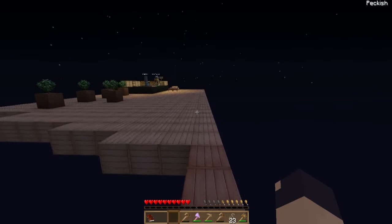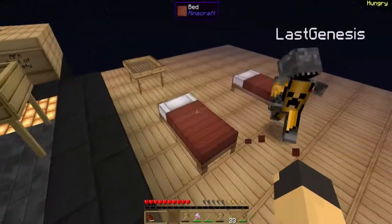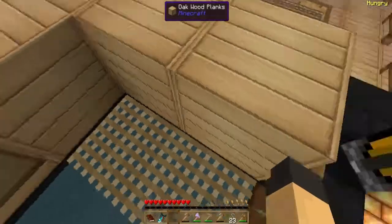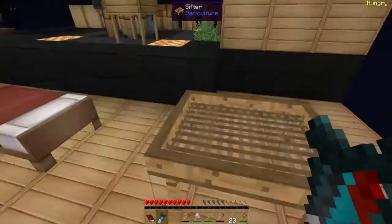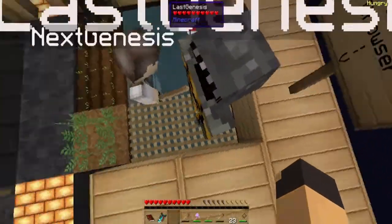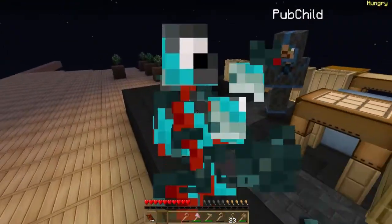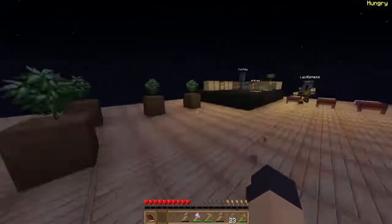There we go. We've got quite a large base now at least. I have a fish apparently — look at this. Raw Neon Tetra, and it's from Mariculture. Pearl Oyster. Did you get a pearl oyster? What's this, like, fishing net here? It's literally called a fishing net. I just ate your Neon Tetra — your Neon Tetra thingy gave me a speed boost!